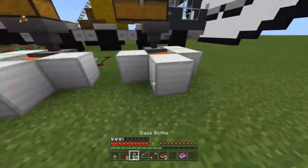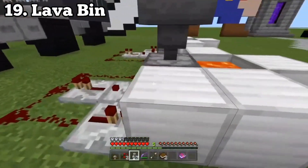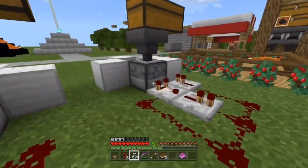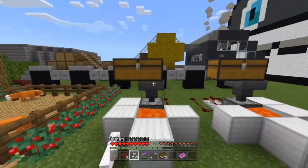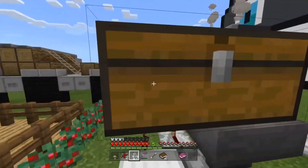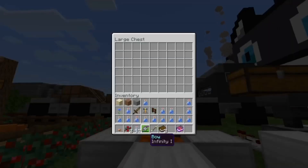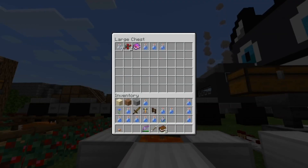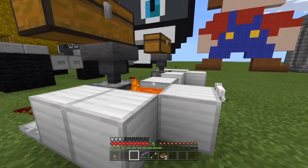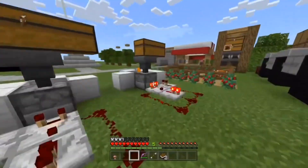Number eighteen is a lava bin for getting rid of trash. It's a very simple machine to build — you can probably copy it from the screen, or there's a link via the card in the top corner. You just chuck any unwanted items in and they get set on fire and destroyed. Really handy.